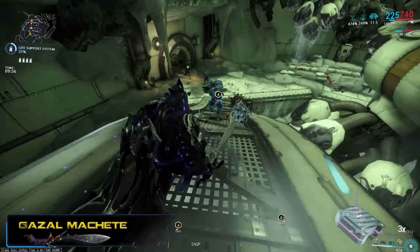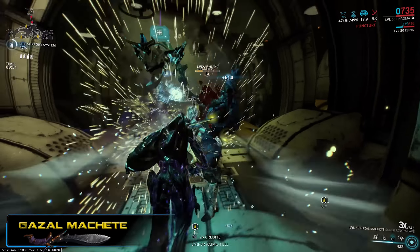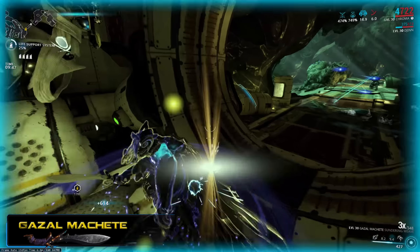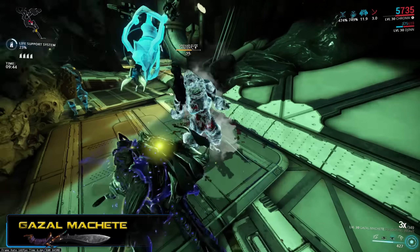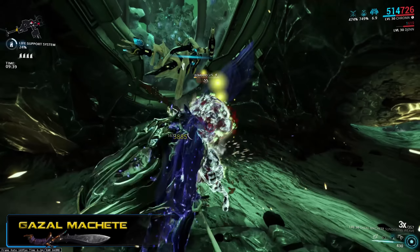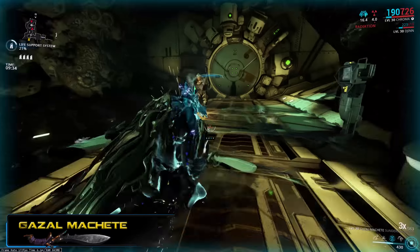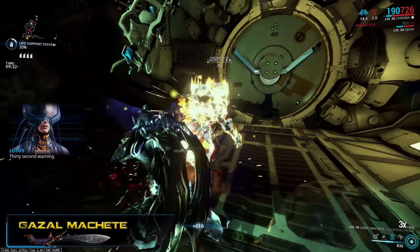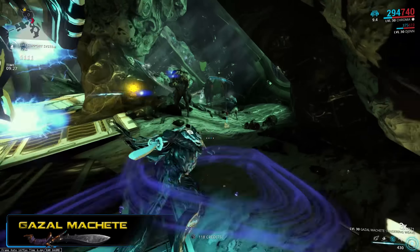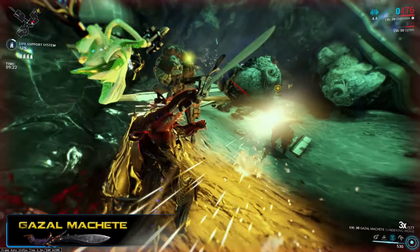But there is one thing to cheer me up a bit. This comes with an interesting mechanic and synergy — for any enemy killed, it will add corrosive damage to Djinn's next radial corrosive burst from Fatal Attraction. And every time Djinn uses Fatal Attraction, it will add corrosive damage to the Gazal Machete for a period of time. It's tough to get any actual feedback on what's going on — how much damage is stored or how long you get the corrosive buff — because there's nothing in the UI that tells you anything. But it is a pretty cool and seriously interesting mechanic.